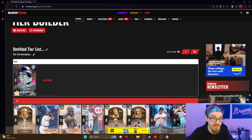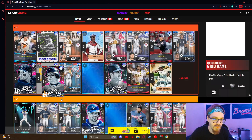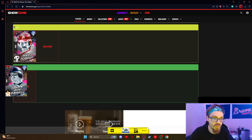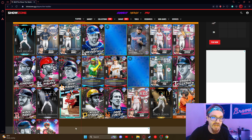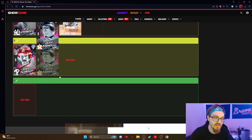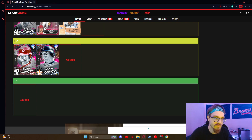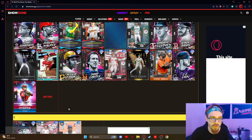Jeff Bagwell — last guy on the list, easy S-tier. No kidding — this card is a dog. Wait, why is he getting put in B-tier? He's not B. Stop — Jeff, you're not there. Now that I think about it, some of these lower cards are just so bad.